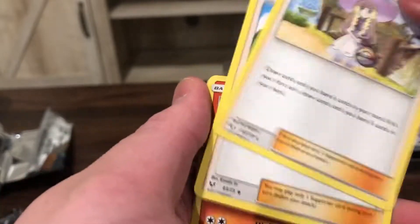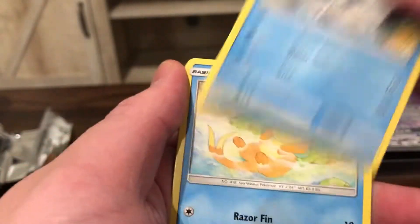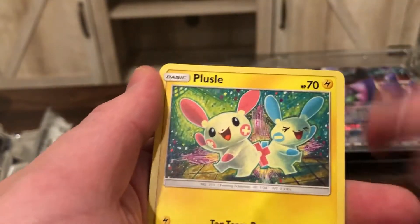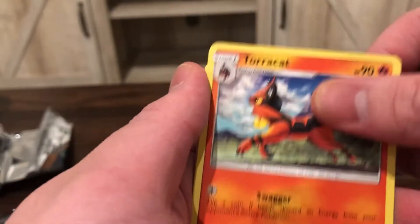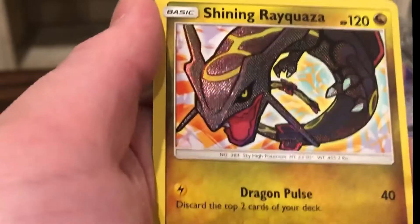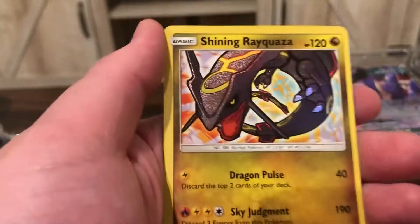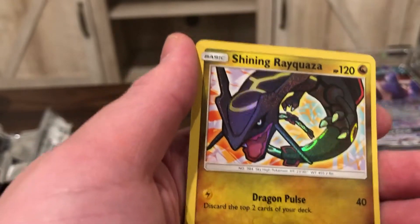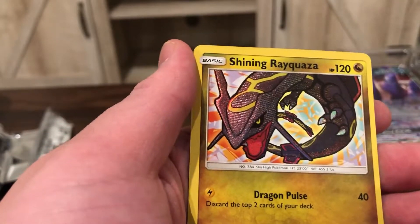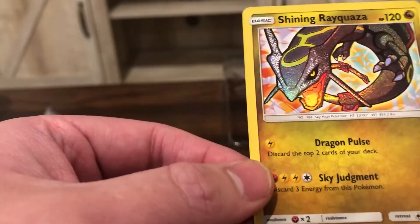Opening another pack: Lightning Energy, Super Scoop, Billy, Pokémon Breeder, Torkoal, Totodile, Buizel, Plusle, Torracat, Purloin Reverse. Oh! Oh! Holy — pardon my language — the centering is horrible!